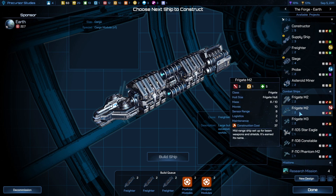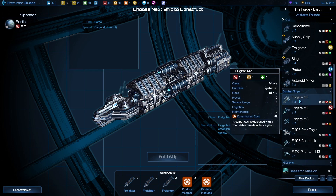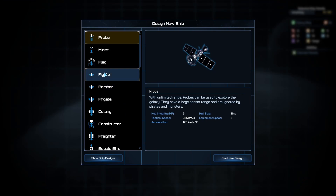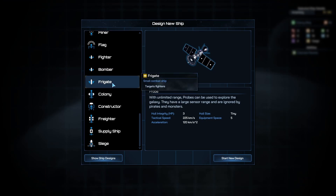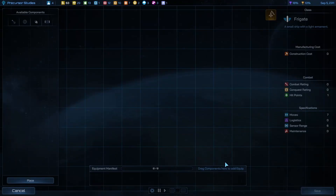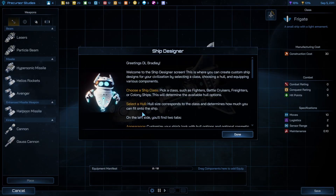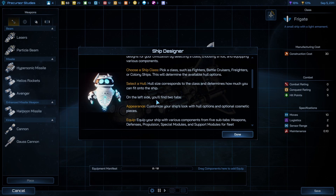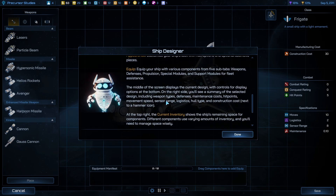New ships, new ships. Now ship designer — frigate is our only one, start new design. Have a look here. Corresponding to how much you can fit on the ship — clearance, equip all right.